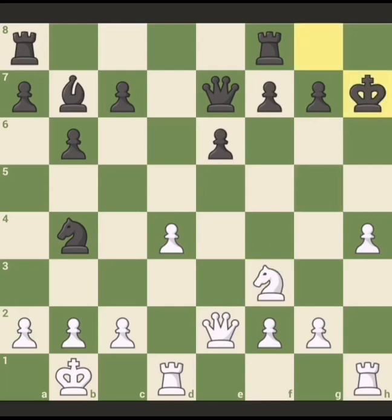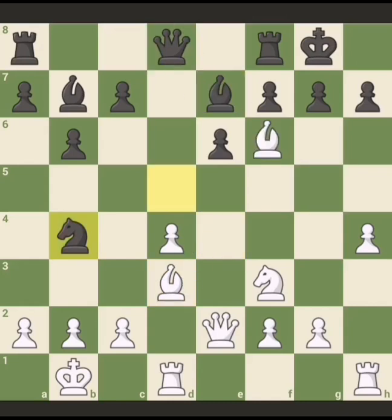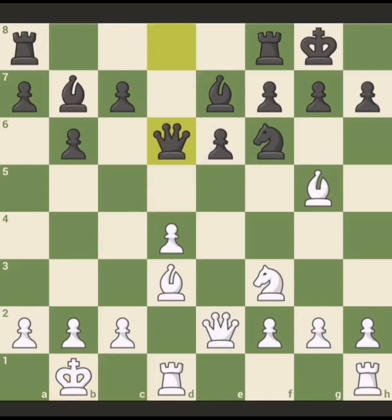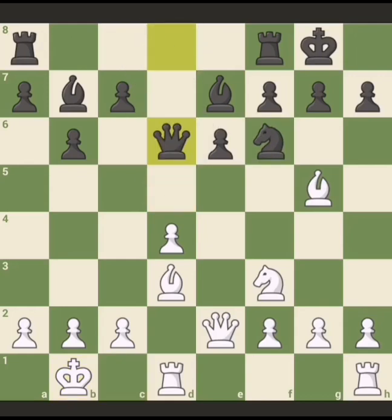But if you really want a quiet position and don't like such tactics, then bishop e4 is for you. I will leave it to the viewer to study more on this kind of setup. So here with queen d6, now knight e5.